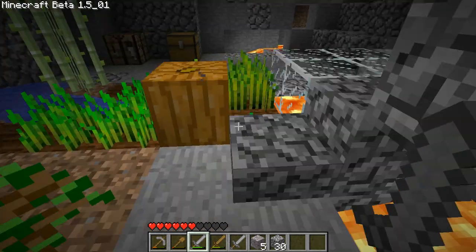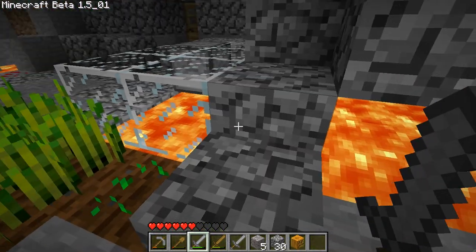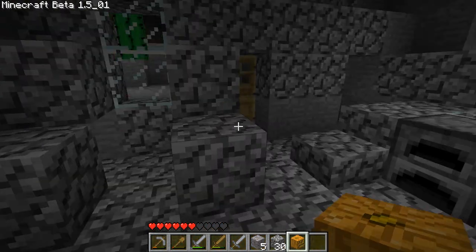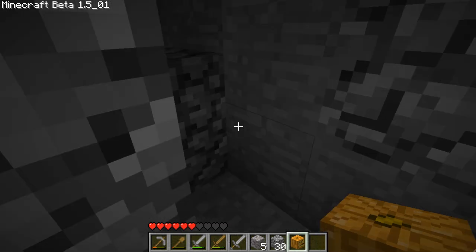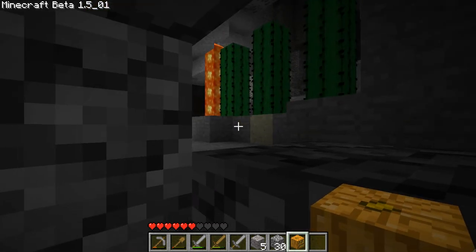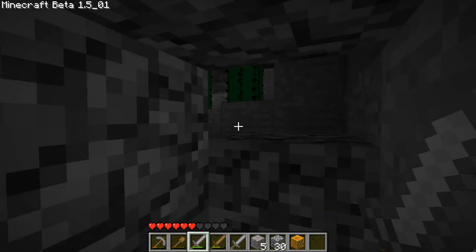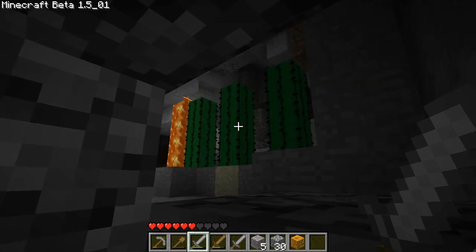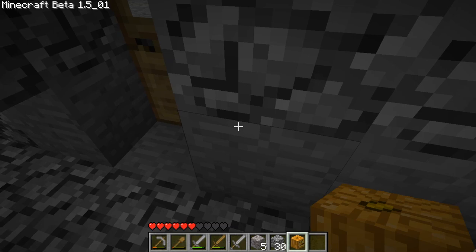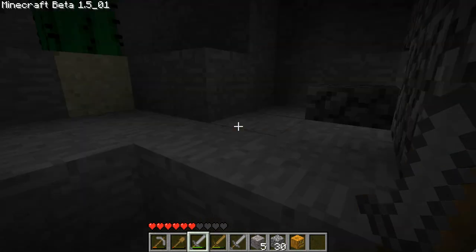Actually, first I want to see how much light there is without the jack-o'-lantern - and actually there's a significant amount. Now I can use the jack-o'-lantern as a travel size light. I also put this half-step here so that I would never, at least to my knowledge, be in direct danger of anything. But the thing is, I need iron. I hear a spider and that's not good because there's a big hole over there.